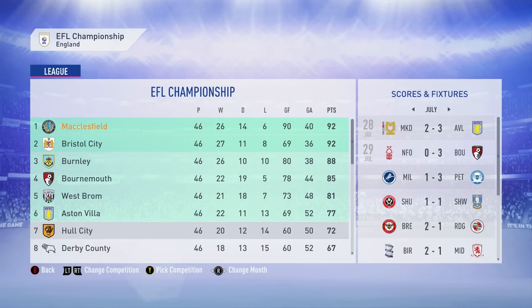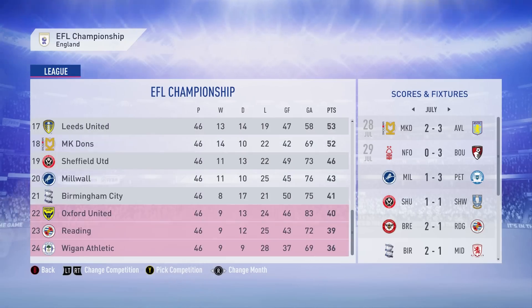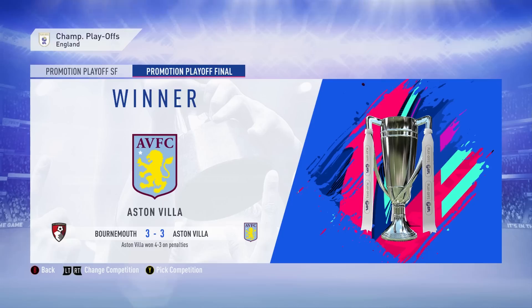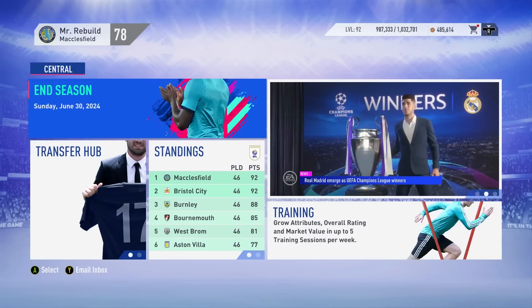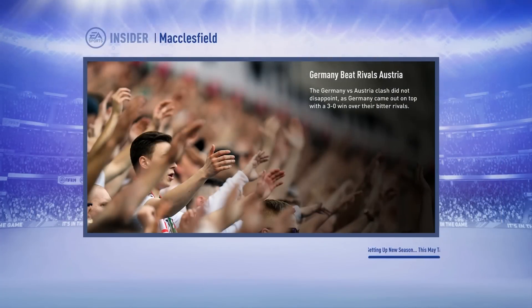We finish top of the bloody Championship and will be into the Premier League in Season 7! It is ourselves and Bristol City being automatically promoted. Chelsea win the FA Cup over Manchester United. Aston Villa took down Bournemouth on penalties to also get up to the Premier League. Real Madrid took down Inter Milan to win the Champions League final, and Napoli take down Spurs to win the Europa League. Premier League football for Macclesfield — our team is absolutely on fire. Let's get into the Premier League.